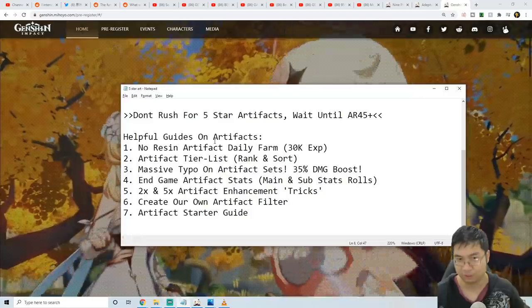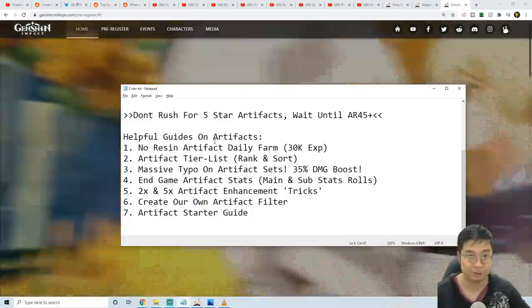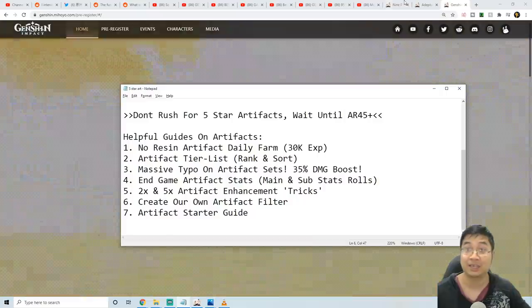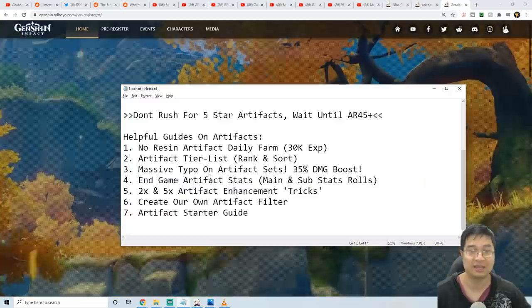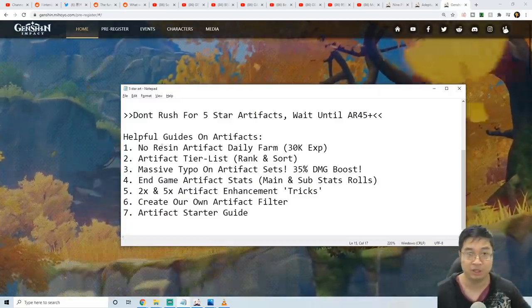As you get to adventure level 35, you can grab the easiest two artifacts from the Investigation. On the topic of artifacts, I wanted to show you what guide materials are available on the YouTube channel. Start with the artifact starter guide if you don't know what artifacts are about and what the details are.